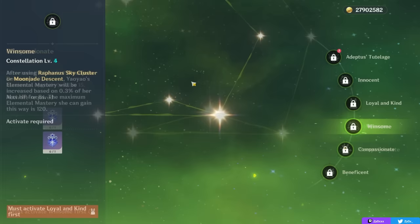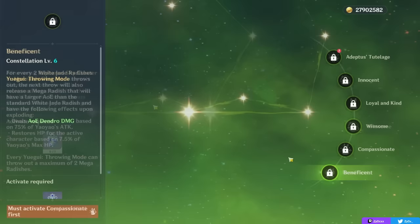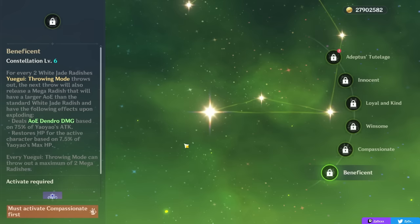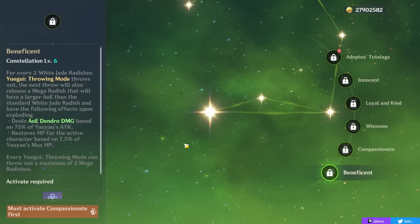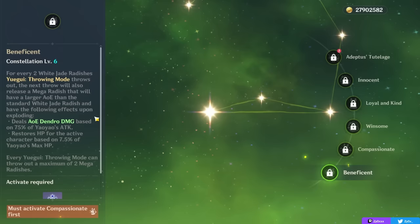Your 4th constellation is pretty good overall, especially if you're proccing reactions on Yaoyao, as it gives up to 120 Elemental Mastery if you're stacking HP. Your 6th constellation buffs your Yugue significantly — every 3rd Radish thrown will be a Mega Radish, so every two normal ones it'll shoot a Mega one that deals AoE Dendro damage scaling on your attack while also healing based on your HP. Yaoyao's C6 gives you more damage, more healing, and potentially more Dendro application with a larger AoE Mega Radish.